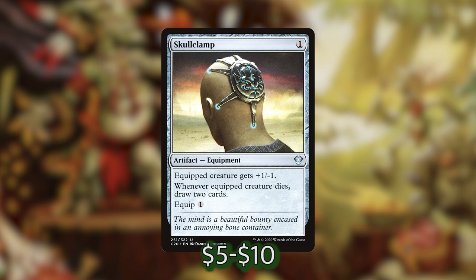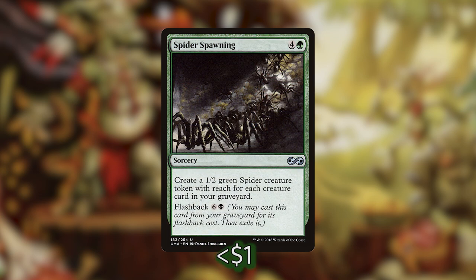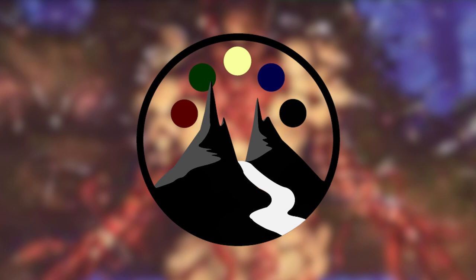The last card I'm going to go over is Spider Spawning. It can give us a tremendous amount of 1/2 spiders if our commander gets removed before we can activate his minus 5, so we get some return for milling a bunch of things into our graveyard. And with that, this deck tech is coming to a close. Thank you guys so much for tuning in. Let us know down in the comments if you like this faster style deck tech where we don't really go over the interaction, the ramp, or the mana base — just the things that stay the same between decks.